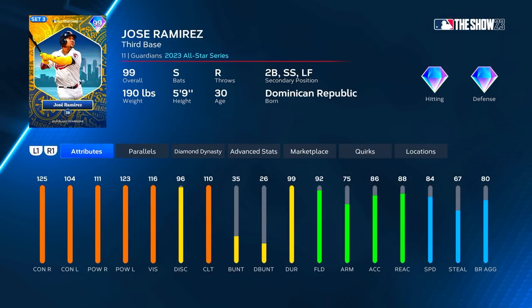Nice to see the left field secondary. 125 contact versus right, 111 power, 104 contact versus left with 123 power, 116 vision, 110 clutch, 92 fielding — so diamond defense at third — 75 arm, 88 reaction, 84 speed. The arm is the only thing lacking in his fielding, and his contact versus left is a little low, but we can fix that because he has 99 durability.